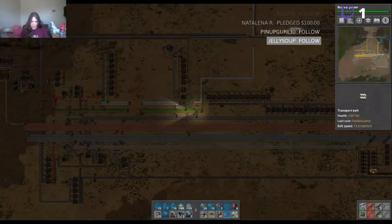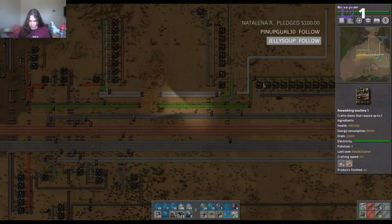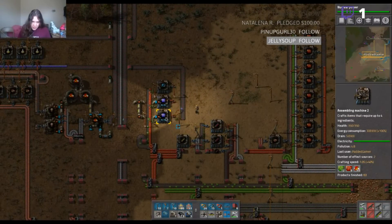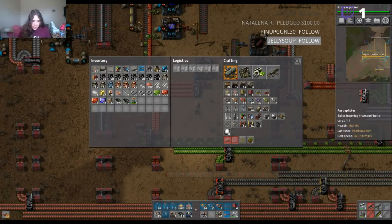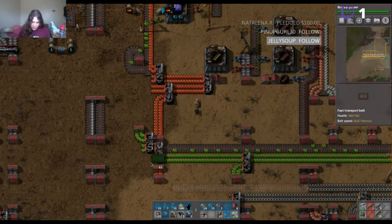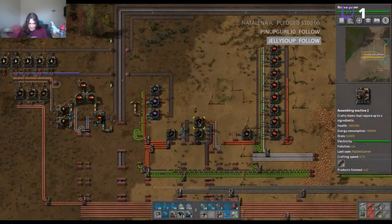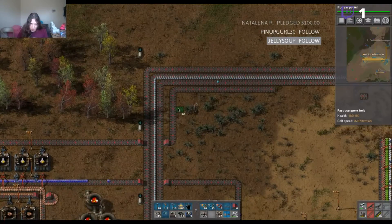That should allow it to produce a lot more of these green circuits. We're just barely utilizing all of these green circuits, which is great to see. We could also consider doing something like this to try and utilize both sides of our line over here — pump even more in there. Okay lovely, that should help for right now to at least get some science packs produced.